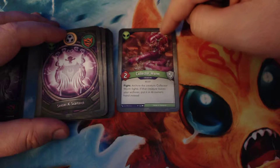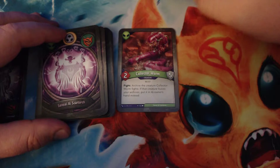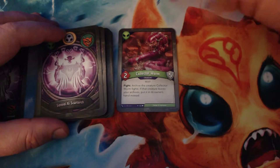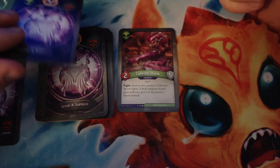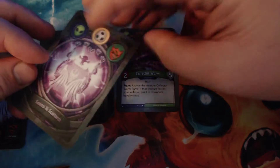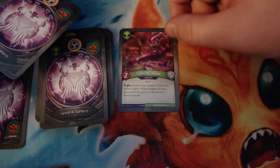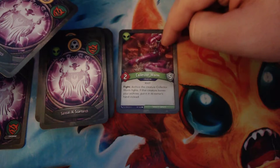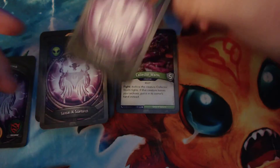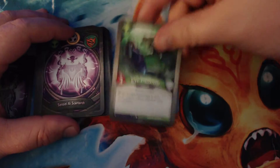Because the fight effect triggers after the fight, if Collector Worm is destroyed in the fight, its ability doesn't trigger. I also think that if the creature being fought dies — say you fight something with one or two power — it doesn't go to the archives because it's destroyed first. So it's really only useful against creatures bigger than two power. That's also why in another deck I didn't put Blood of Titans on my Collector Worm, because that would make it more likely to kill them rather than archive them.